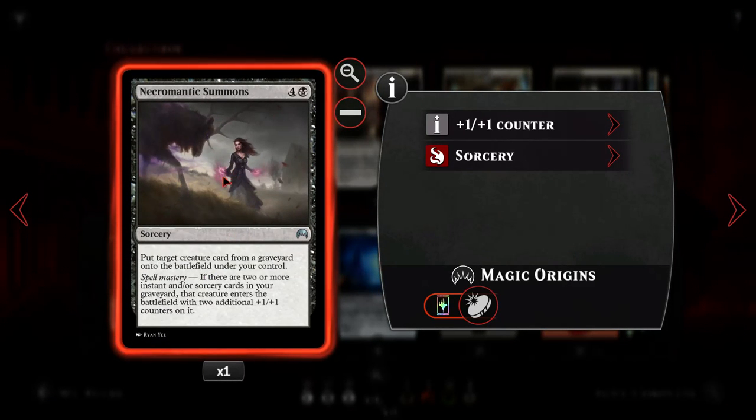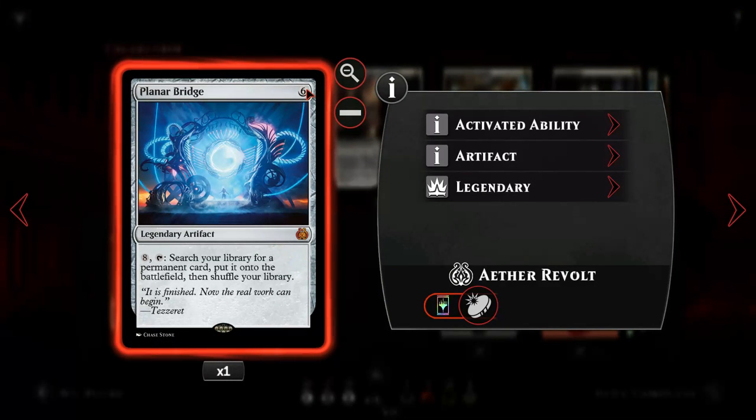Necromantic Summons can bring something back from the graveyard and it's going to show up with additional counters if we have Spell Mastery enabled. And Paradox Engine for six - we get this nice artifact that lets us search our library for a permanent and put it on the battlefield, then shuffle the library.